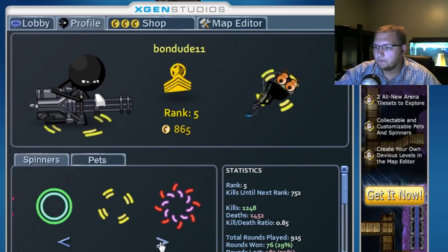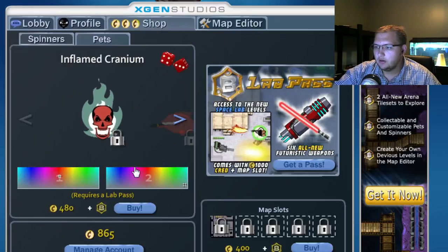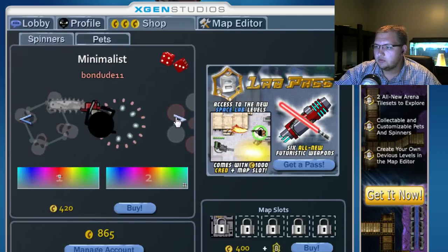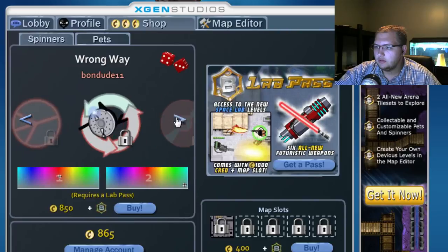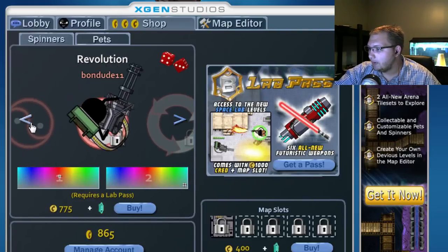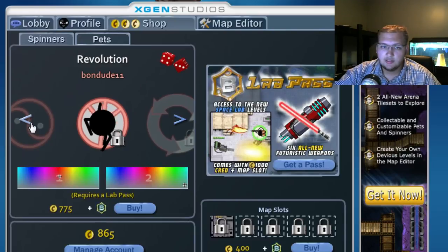I want to get a new one — you can get them right here. I'll get one right now. Some of them require a lab pass. I don't know how much a lab pass is, I don't remember. I'm trying to see if I can figure that out. I'll find that and let you guys know in a minute.